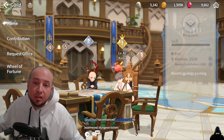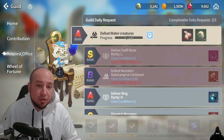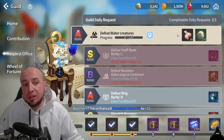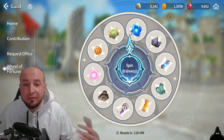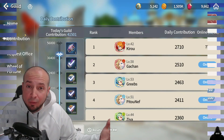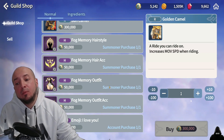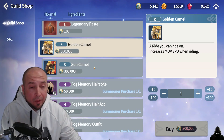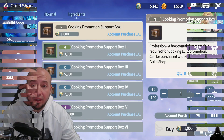For guild, make sure to do contribution requests and office tasks. Do your free daily requests every single day, hit up that wheel of fortune for a free reward, and wait for guild wars. In the guild shop, save up for your light and dark scroll first, then move on to outfits, then rides if you're a collector — those are what you should focus on.